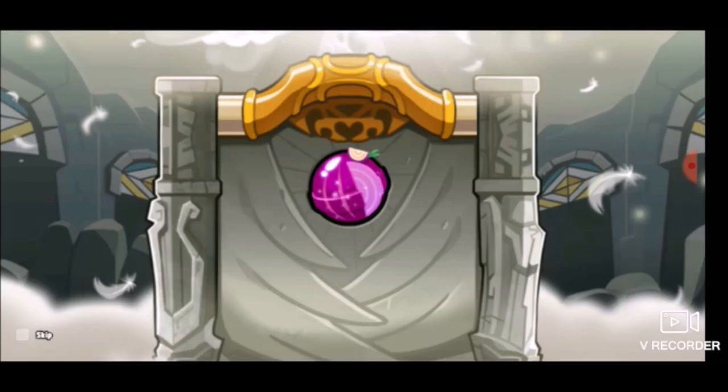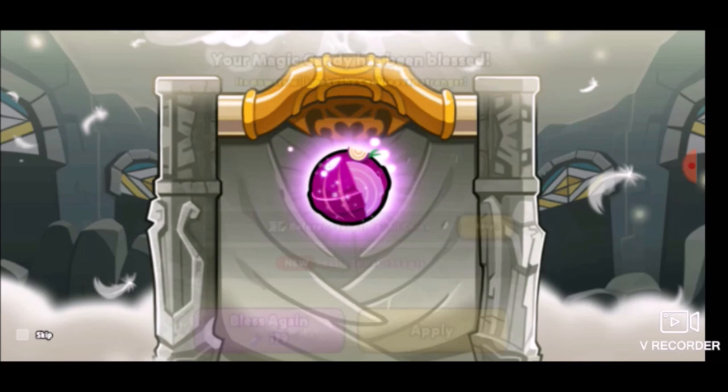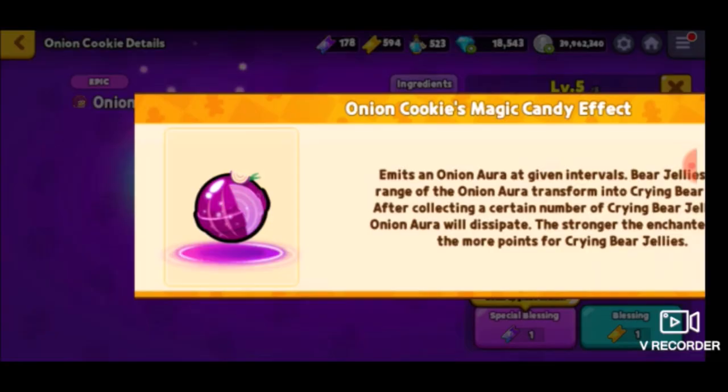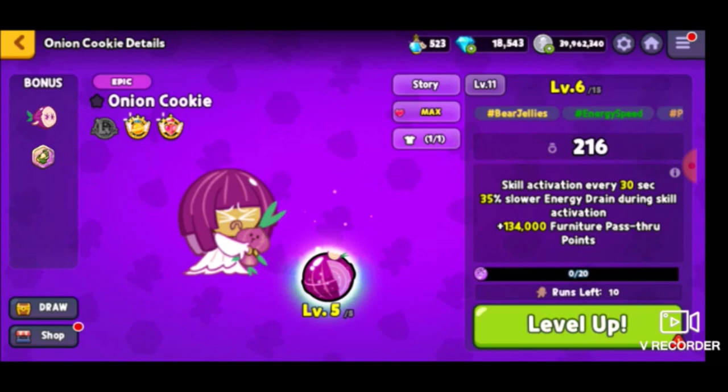I know it doesn't work in trials. The only thing that works in the trials is just the level — so if it's at level 5, that's the max you're getting. The extra point thing just doesn't work. But apparently for the skill, Onion Cookie's magic candy emits an onion aura at given intervals. Bear jellies within range of the onion aura transform into crying bear jellies. After collecting a certain number of crying bear jellies, the onion aura will dissipate. The stronger the enchanted power, the more points for crying bear jellies. So crying bear jellies basically give us even more points to work with — that's pretty good and it definitely should help us. Let's hope we can get diamond rank.